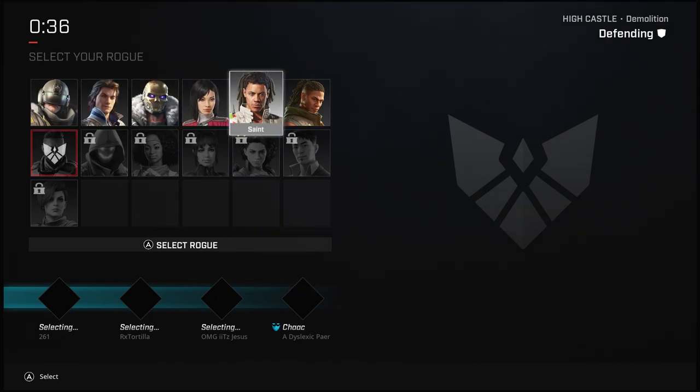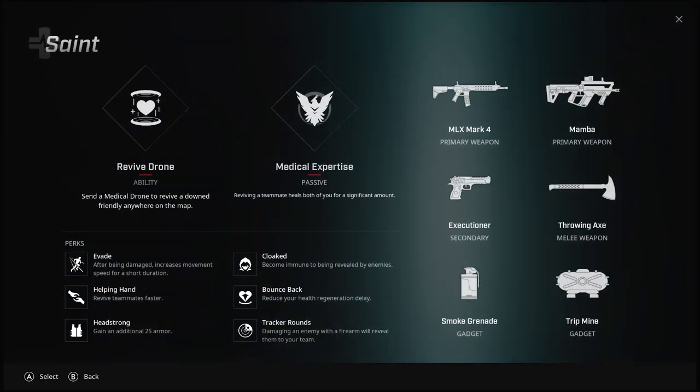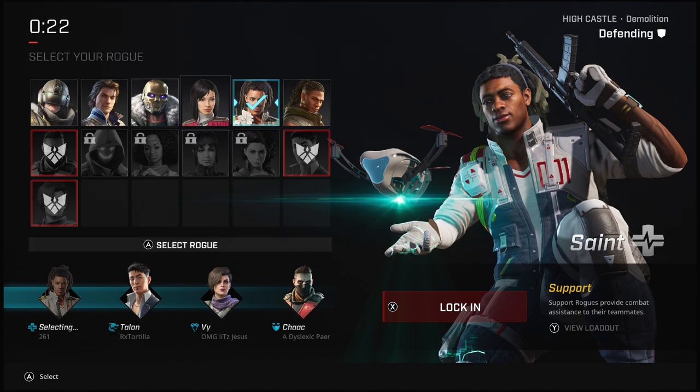Rogue Company is a new objective-based shooter from Hi-Rez Studios. The game takes a lot of aspects from both Overwatch and CSGO and delivers a fun, fast-paced objective-based team shooter. Now, it seems a lot of words just to describe what type of game it is, but let me explain myself a little bit.